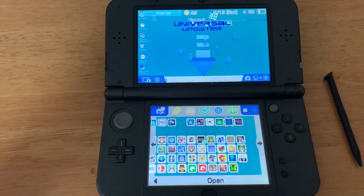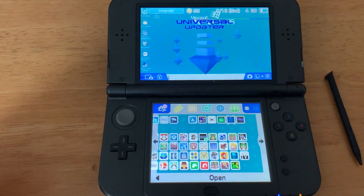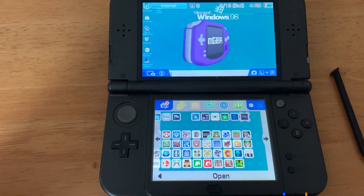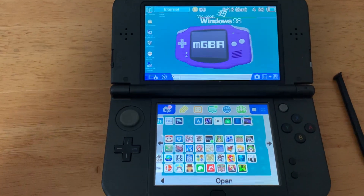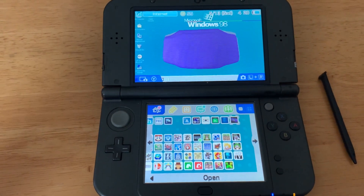Next is the Universal Updater. This is the app store for any homebrew device. The next one I'm going to talk about is from Universal Updater, and this one is MGBA. You can play Game Boy games on your 3DS, so again, you can play those retro games on this awesome device.